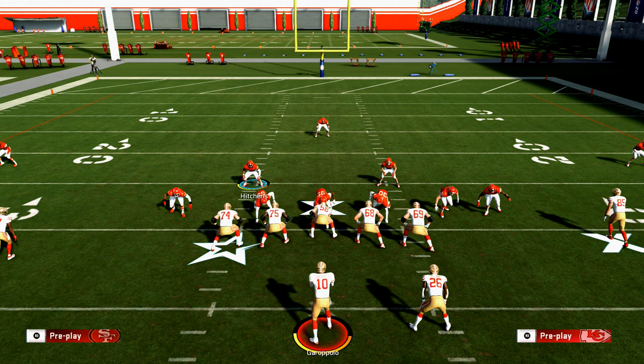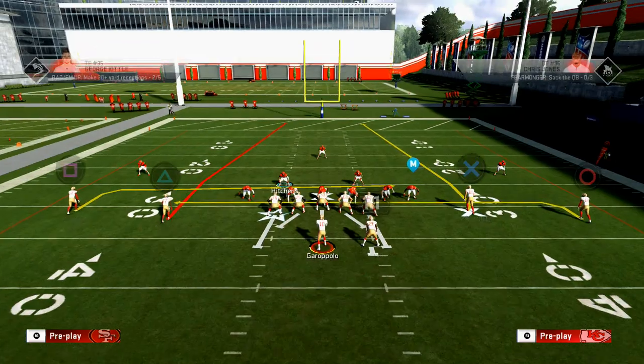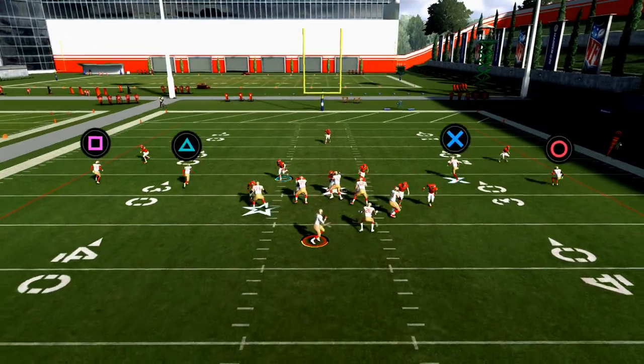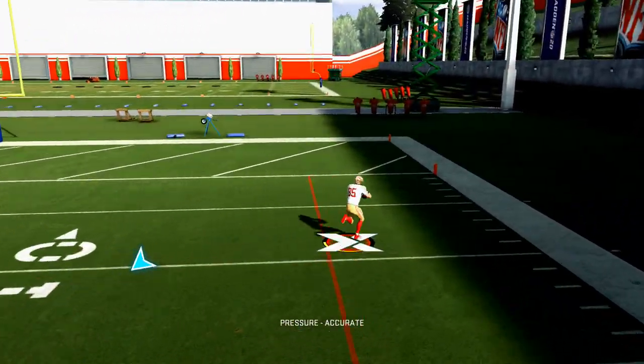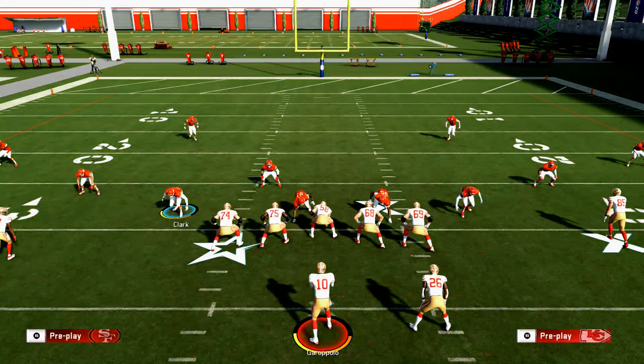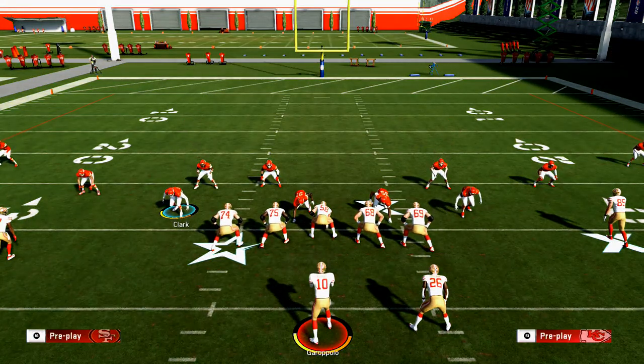Don't just call random plays — go into practice mode, practice every play before you run it in a game. Have a finite number of plays that work the same way. Corner routes combined with an escape artist quarterback is a really effective setup. George Kittle can always get those corner routes. Practice your passing routes against Cover 4, Cover 2, Cover 3, and Cover 2 Man. If you're a runner, practice your runs against 3-4 Odd, 3-4 Bear, and Nickel 3-3-5 Wide Nine.